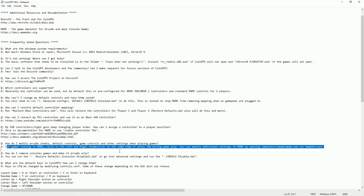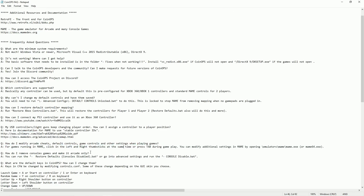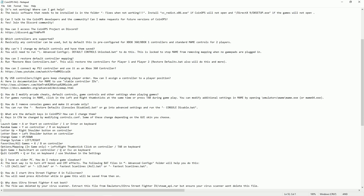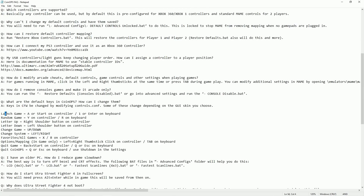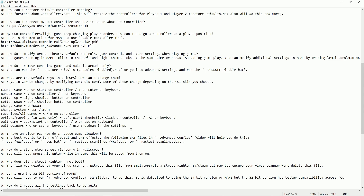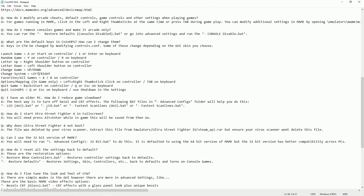If you want to get into the main configuration, you hit the two thumbs — the analog one and analog two thumbs at the same time. There are also your default controls — what is required while you're in the front end itself, not while in a game. Well, some of these are within the game, but primarily in the front end itself.